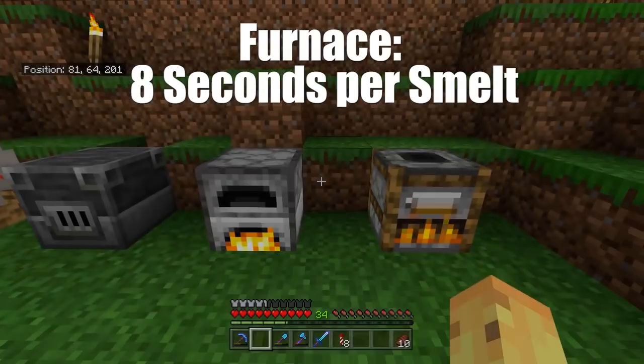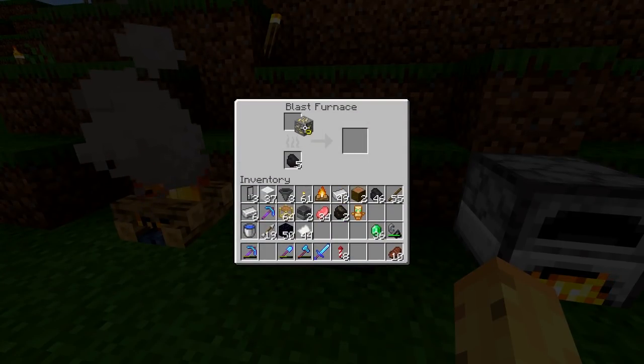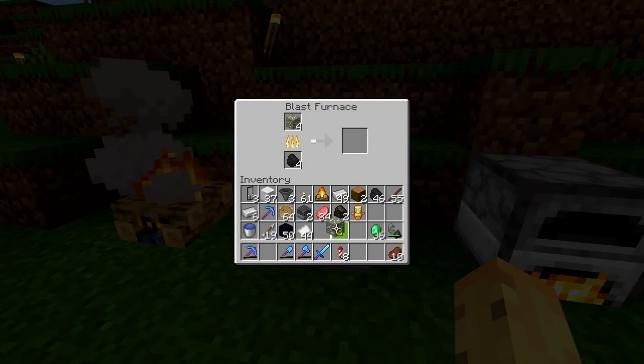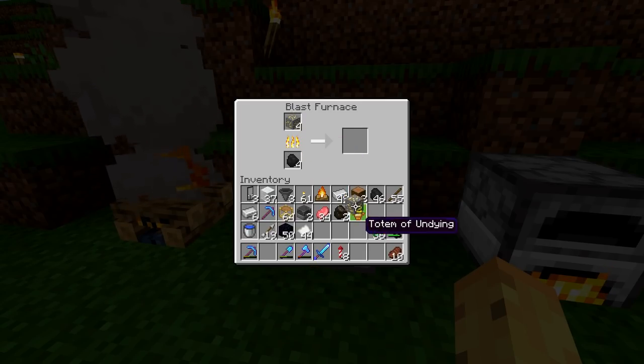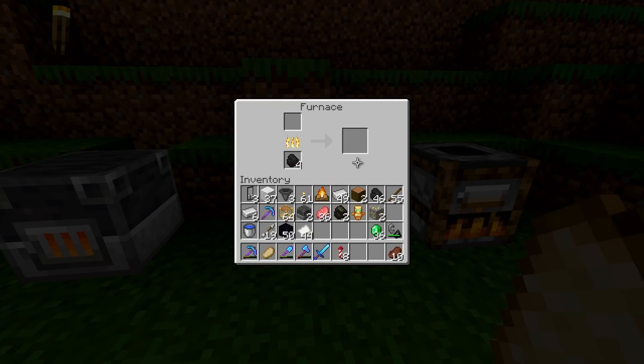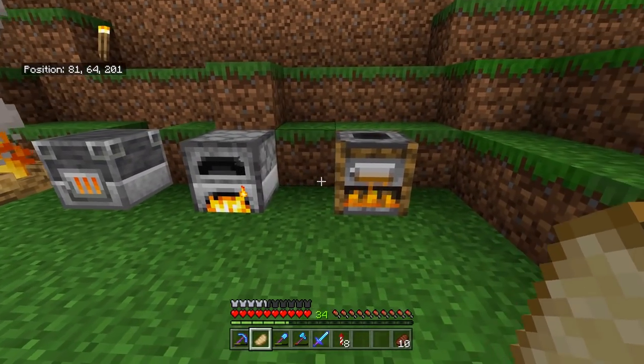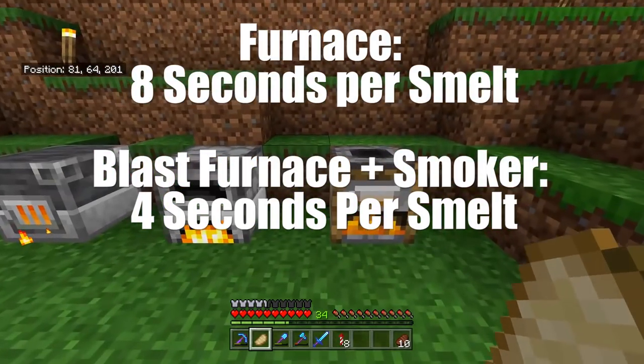This is the speed of a normal furnace; this is the speed of a smoker. On the same level, what we can also do is throw some gold ore — or any ore — into your blast furnace, and you can see just how fast the blast furnace takes that as opposed to how fast the regular furnace will take it with gold ore.